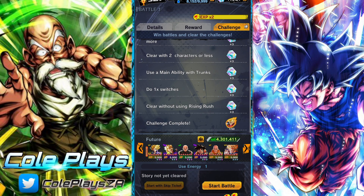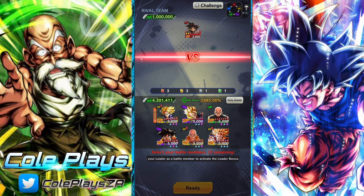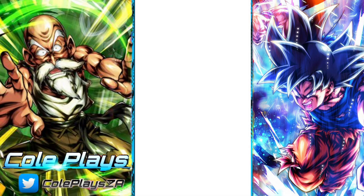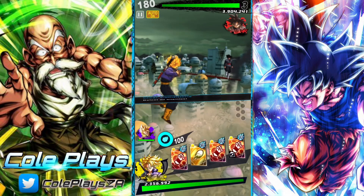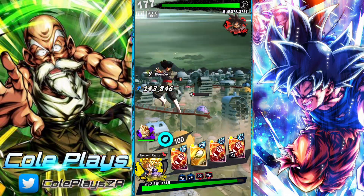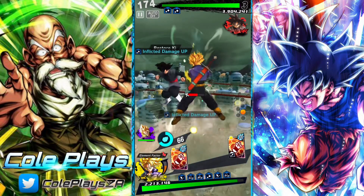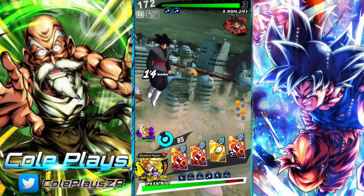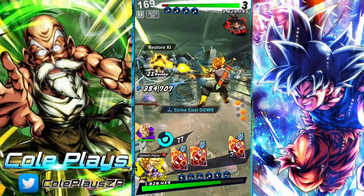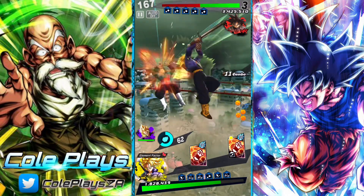The missions themselves for most stages are very simple. They all have: clear with two or fewer characters, clear with Trunks, clear with a Rising Rush, and something along the lines of cover changing, vanishing step, using a special skill or special move — nothing too difficult. The first three stages are very straightforward, not challenging in any way, and you want to complete all the missions to unlock as much Z-Power for Trunks as possible.